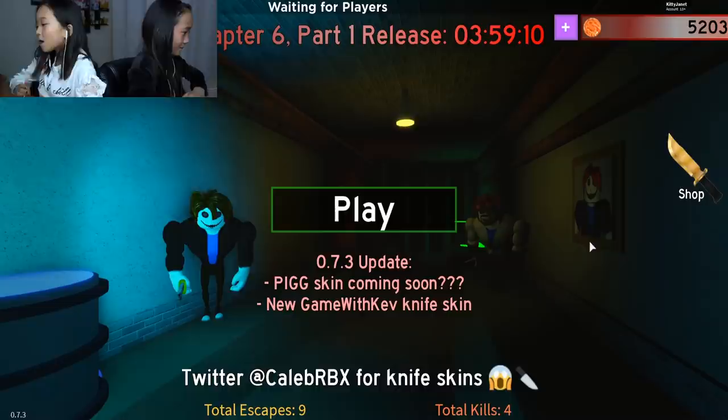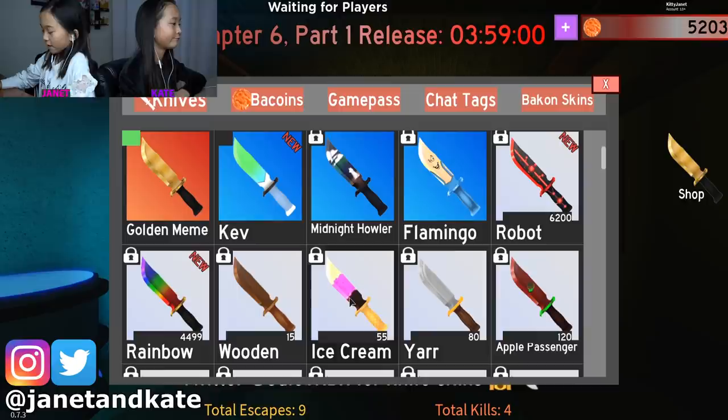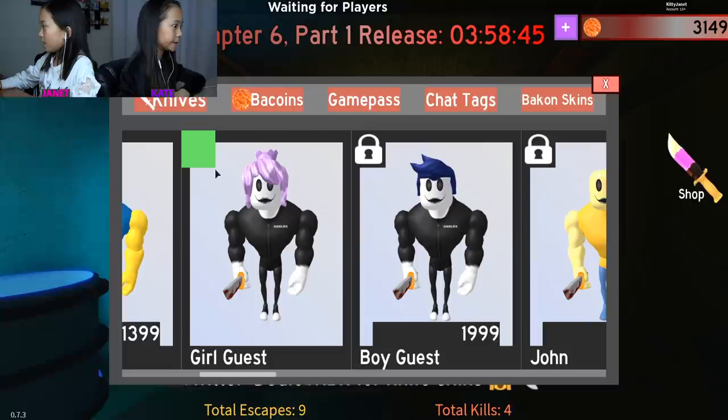Today we are going to be doing Chapter 5. But first I'm going to the shop, getting a new knife. And then I'm going to get this ice cream one. Ice cream! I'm going to equip it — yes, I already equipped it. And then I'm going to the Bacon Skins. Guess which one I'm going to get? I'm going to get the Girl Guest, because why not? So I got it. Equipped it.